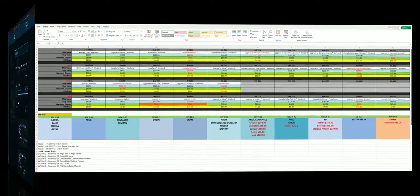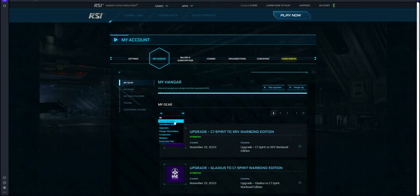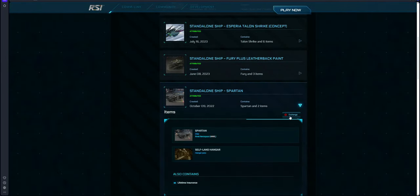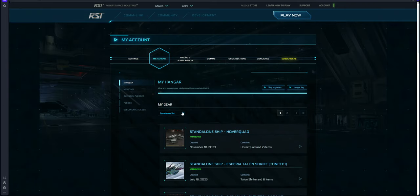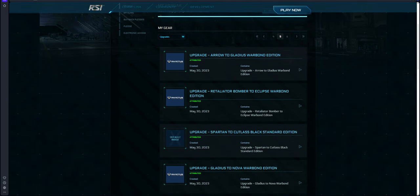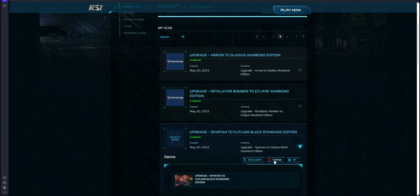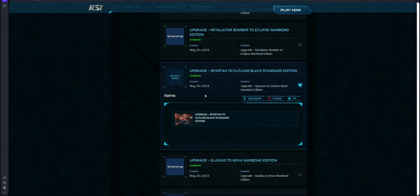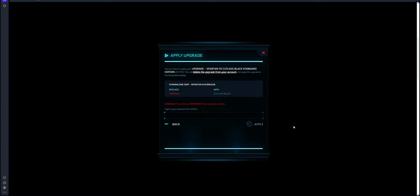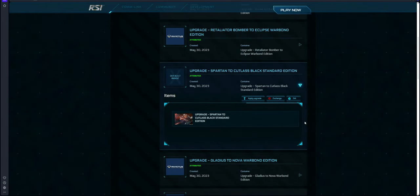Let's go ahead and execute this game package and show you the upgrade. We're going to select our Spartan package — notice it is $65, got it for a big discount with lifetime insurance. I'm going to organize by upgrades so I just have upgrades there, and since most of my upgrades are on page five I'll jump right to that. I'm going to pick the Spartan to Cutlass Black Standard Edition upgrade — notice it's $20 — and apply this upgrade. When you apply the upgrade, if you have multiple game packages with the same ship make sure you select the correct ship package. Type in your password, hit apply, and the CCU goes away and that ship package has been upgraded. In this case it now shows Cutty Black.